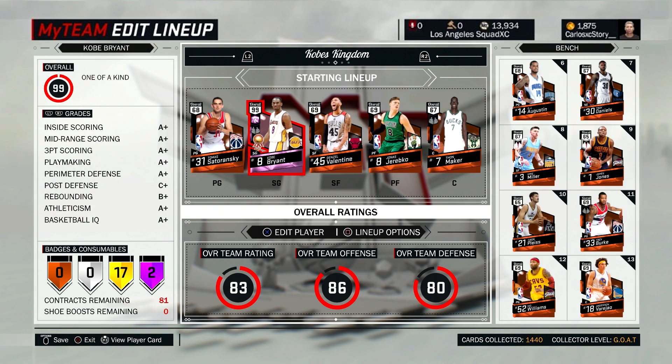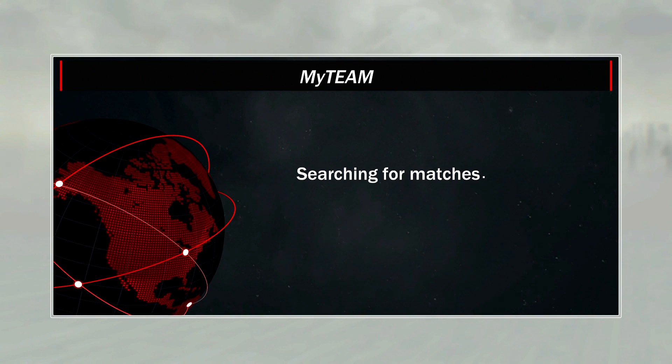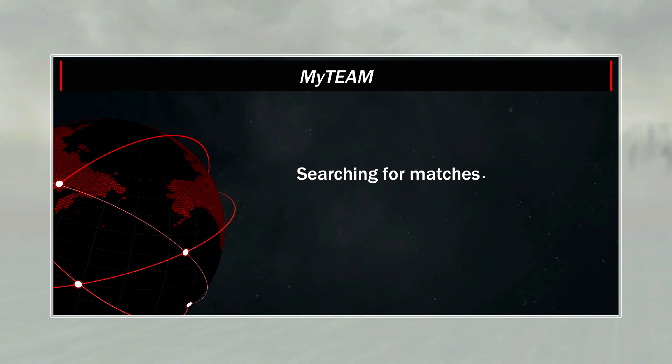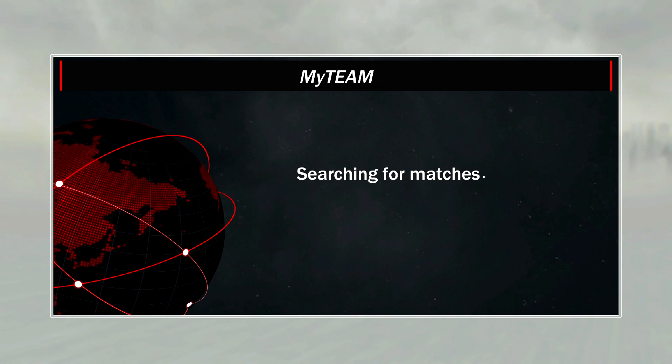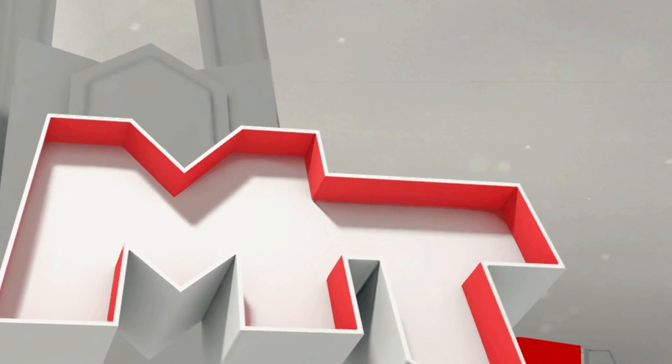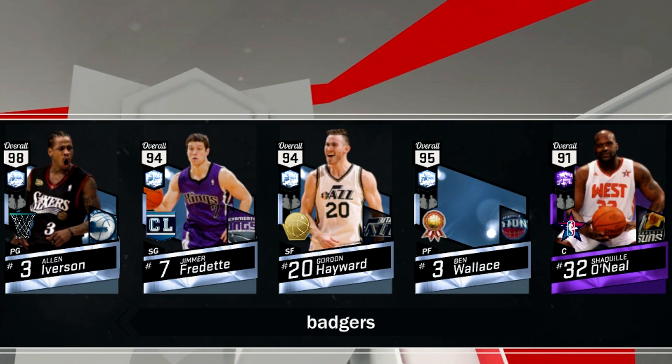This right here is the new team — we got Pink Diamond Kobe and then a bunch of bronze players all around him. We've been searching for like the longest time; I have no idea, I guess nobody's playing My Team anymore because we've been searching for almost 15 minutes. We finally find somebody — it took almost 30 minutes to find an opponent. Let's see what this guy has: diamond Alan Iverson, Jimmer, Hayward, Wallace, and Shaq.